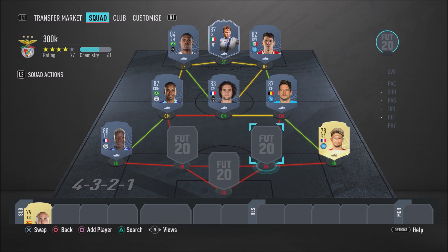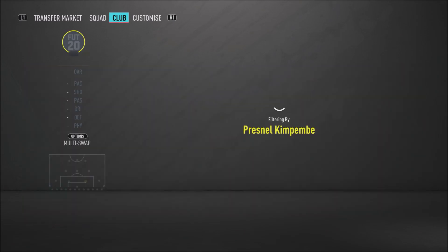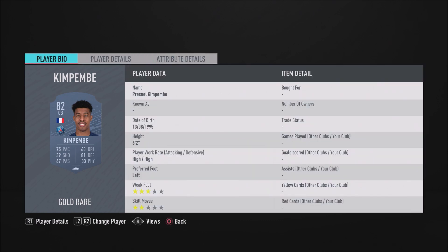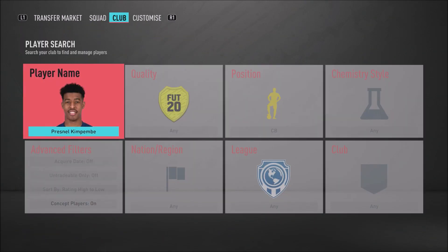Let's move on to the centre-back partnership now — and it is absolutely insane. Starting with the right centre-back position, we do have the PSG man himself, Presnel Kimpembe. The 80-rated man who plays like an 87-rated — he's an absolute beast of a player in this game. 73 acceleration, 77 sprint speed, 84 strength, 81 stand tackle, 81 slide tackle, and 83 interceptions. He plays at 6'2" and he gets the job done — a very beastly overpowered card.